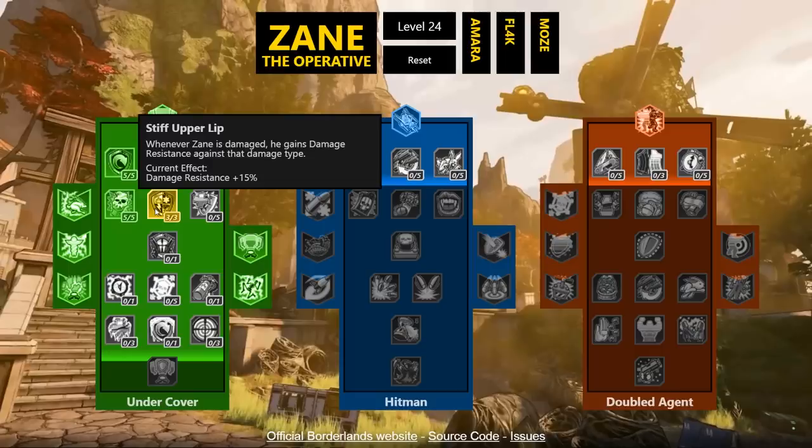Stiff Upper Lip: whenever Zane is damaged he gains 15% damage resistance against that damage type. It's dynamic, so whatever damage type is hitting you — say a boss dealing all shock damage — you'll be resistant to shock. Nothing to complain about here, good survival skill.